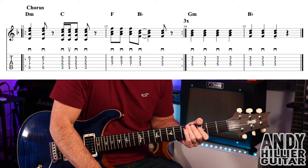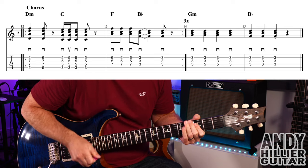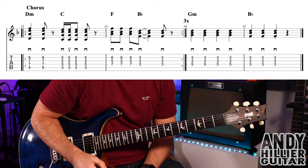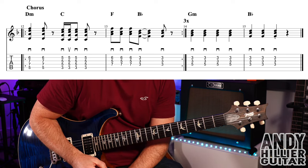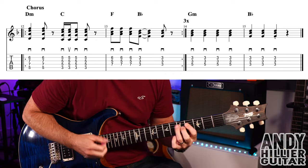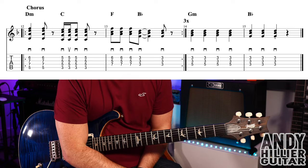So bar 12: F chord, same way we played it before, three hits. Then to the Bb — so it goes: F, F, F, F, Bb, Bb. I've just chosen to use my first finger flat rather than trying to get the A string in there as well. So bars 12 and 13 go — and that repeats three times.